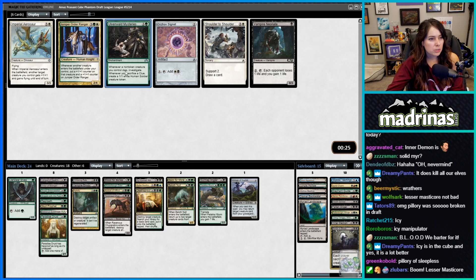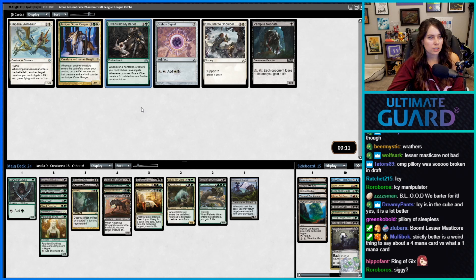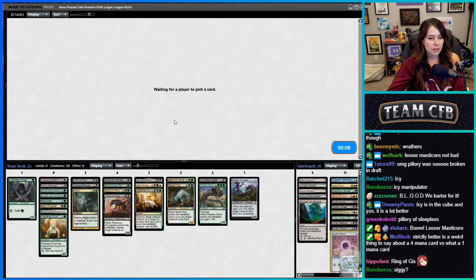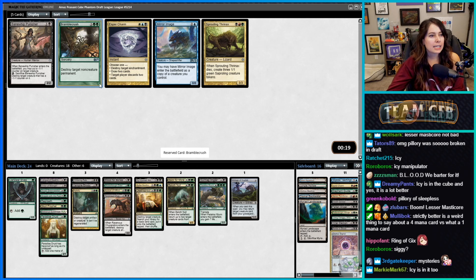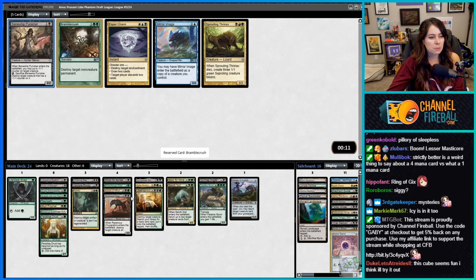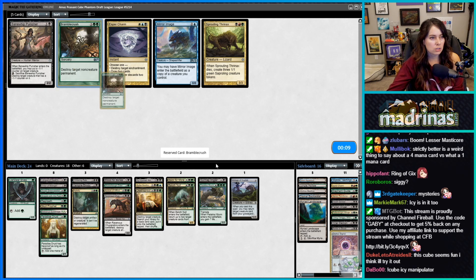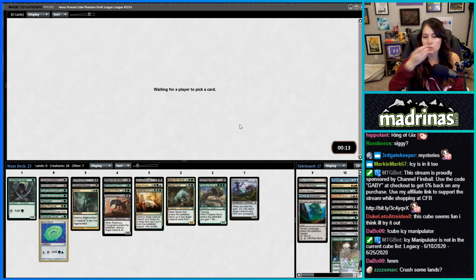What does Ulvenwald Mysteries do? Whenever a non-token creature you control dies, investigate. It only costs one? I guess it's not strictly better but the other card isn't very good. I'm gonna take Golgari Signet, and I like Dawnwood Punisher — though maybe I'd rather board in Bramble Crush over it. We'd board Dawnwood in against an aggro deck, but I think we're pretty well set up against aggro. Let's take Bramble Crush.